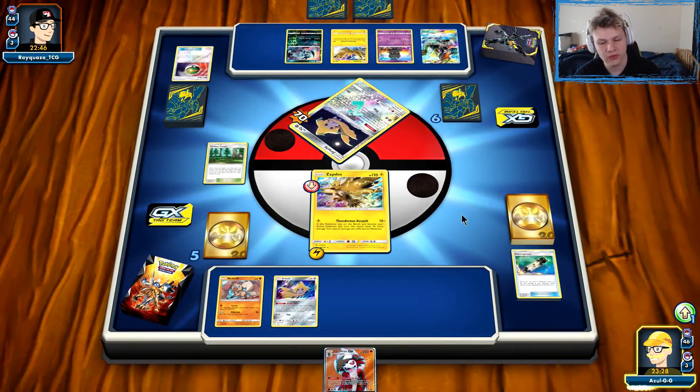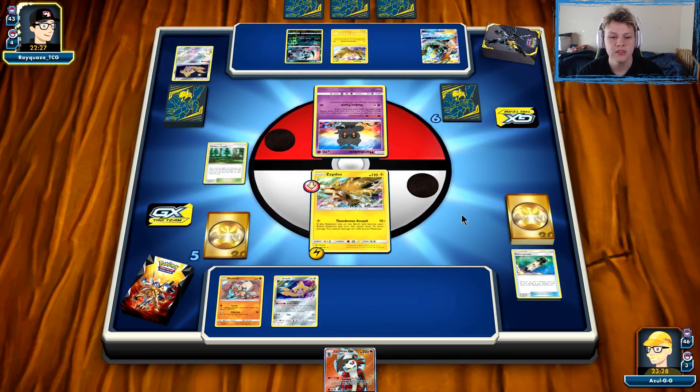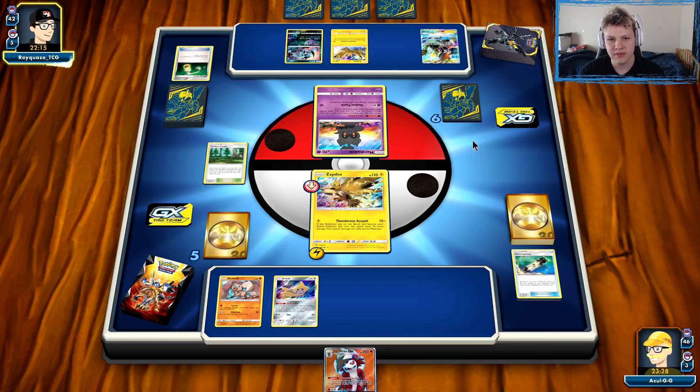There's a Lycanroc — not very useful on our next turn for sure. But we might have got this game into a little bit of a stalemate. Our opponent did not play a draw supporter last turn after the Let Loose, so that means they probably don't have one in hand, which means they're probably not doing that much with their turn. They might have a Guzma in hand, and we did just give them Viridian Forest, so they will be able to draw a prize on the Arcanine for Jirachi. But I'd rather have that than anything else.